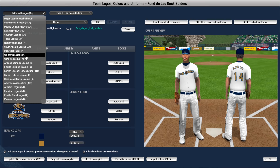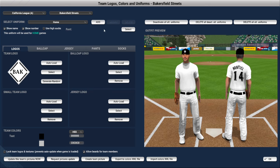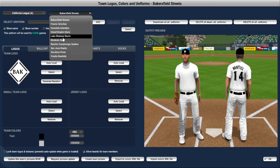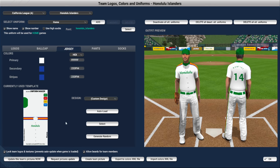In the California League in A-Ball, we are the Honolulu Islanders. I didn't throw together a logo, but maybe I will at some point. We did throw together some jerseys — I thought it was a cool look. Very rainbow Honolulu, Hawaii. I was basically going for the Hawaii Rainbow Warriors throwbacks from the University of Hawaii. Really good look, so I just wanted to replicate that here in the game.